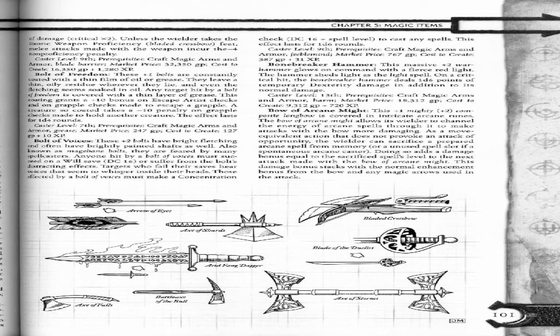Bolt of Freedom. These plus 1 bolts are constantly coated with a thin film of oil or grease. They leave a thin oily residue wherever they land, and even the fletching seems soaked in oil. Any target hit by a bolt of freedom is covered with a thin layer of grease. This coating grants a plus 10 bonus on Escape Artist checks and on grapple checks made to escape a grapple. A creature so coated takes a negative 10 penalty on grapple checks made to hold another creature. The effect lasts for 1d4 rounds.